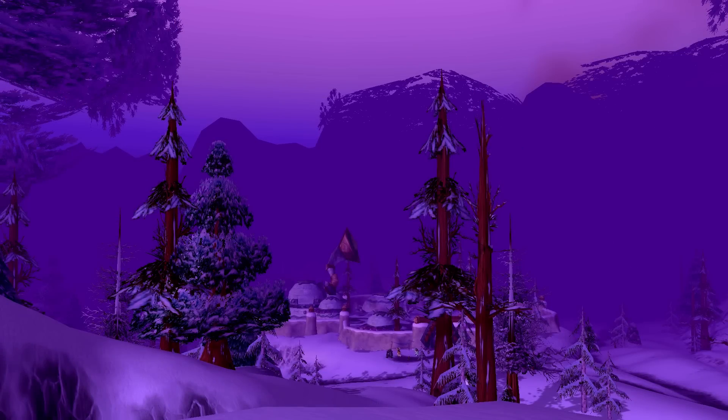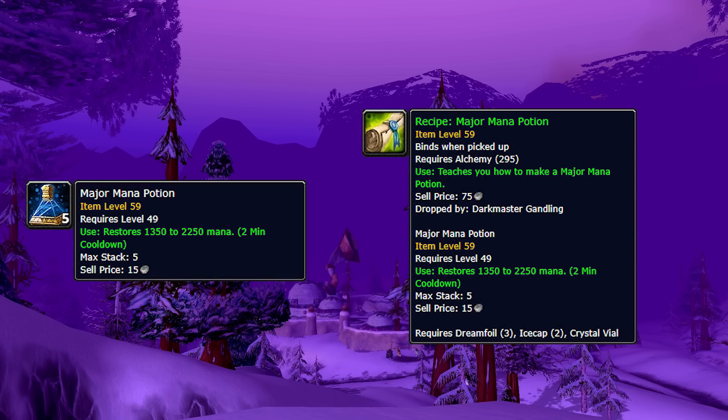This first one is arguably one of the most awesome ones on this list due to the way that you gain access to the actual vendor itself. The recipe teaches you how to make major mana potions, which are the strongest mana potions available in Classic WoW. Mana potions are integral to the Classic experience — every mana user is constantly chugging these to sustain through long fights, less so in Molten Core, but once you get to later raid tiers, mana potions are basically a necessity.